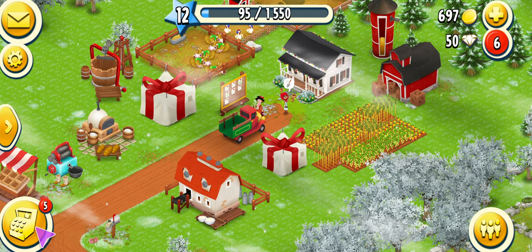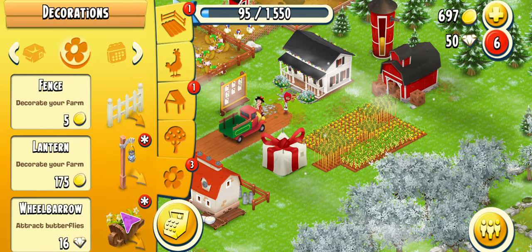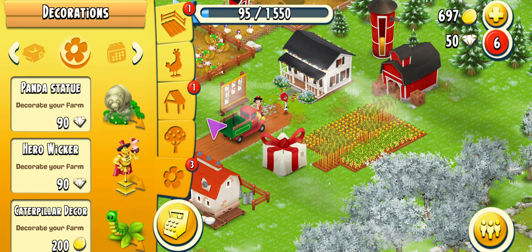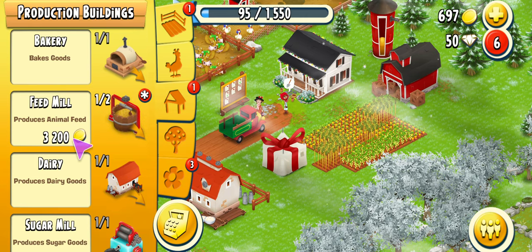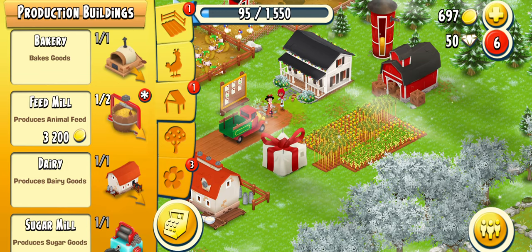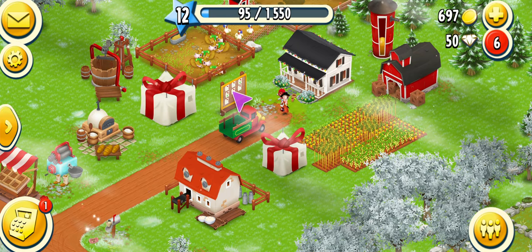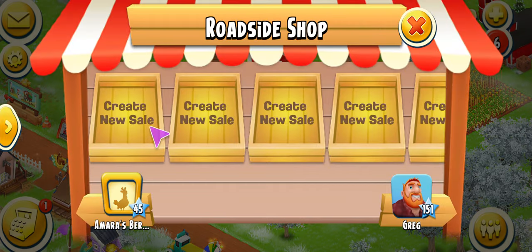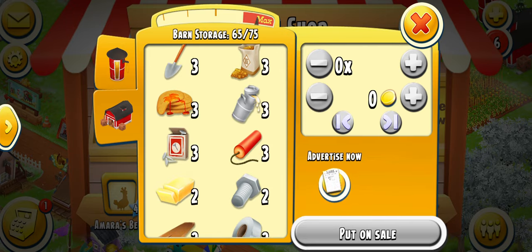We have some items to look at. These are the decorations we received that I already showed you. Once we upgrade to the level we're on now, we can go in and see that we can purchase another feed mill for 3,200 coins. We have 697, so we need to continue to either give people stuff or send more trucks. You get more money by sending trucks or putting items in the shop at full price.